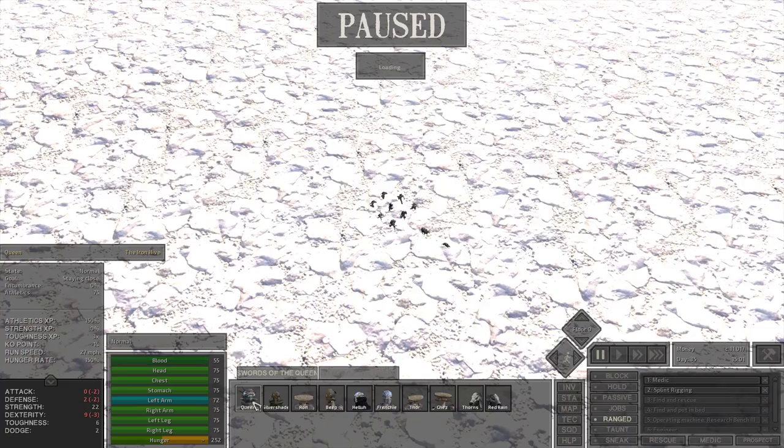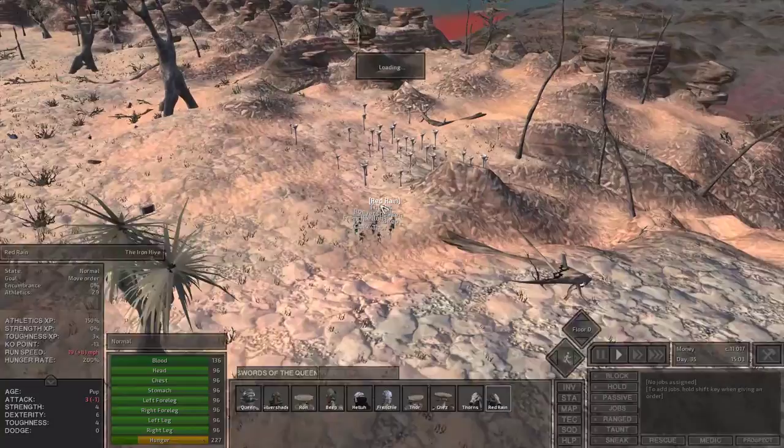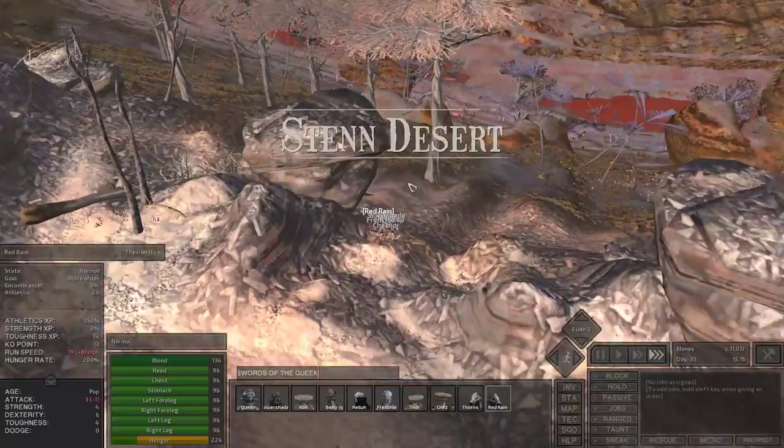Let's switch back to Queen. We're following Red Rain, who's getting the opportunity to finally build up some athletic skill. Now we are in beak thing territory, so I gotta be careful where I'm walking — I definitely don't want to walk into a beak thing. It wouldn't also be terrible to loot some beak things, because I wouldn't mind one more hive hut. I could go for some crafting hunts to make hiver armor, hiver weapons — or rather, polearms and hiver armor.